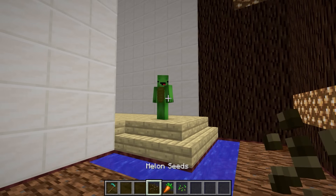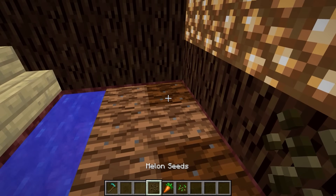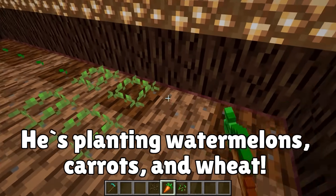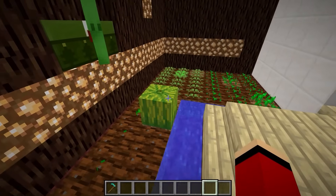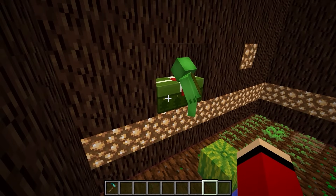Watermelons? Watermelons and carrots. This is our line of watermelons, this is carrots, and this is the wheat area. Nice job. A watermelon already grew! Carrots, wheat, and watermelons — I think we've done pretty well for ourselves.